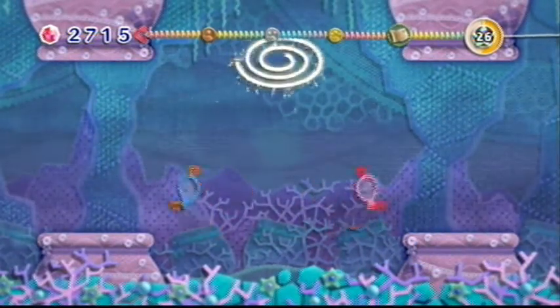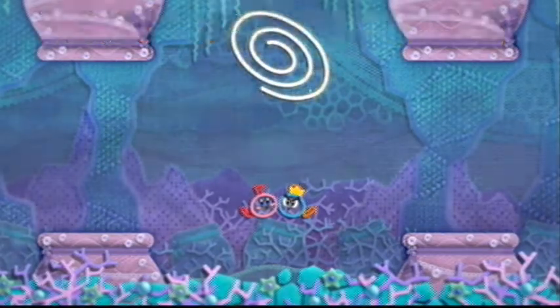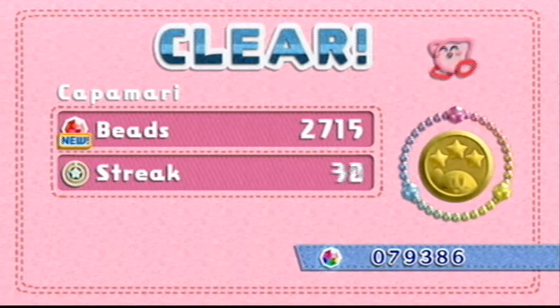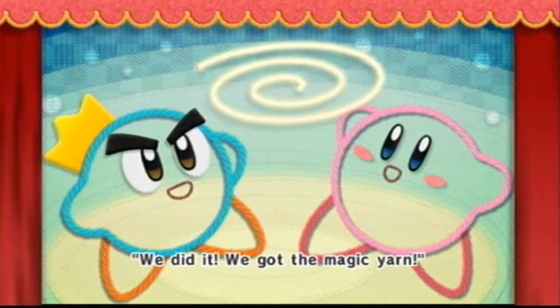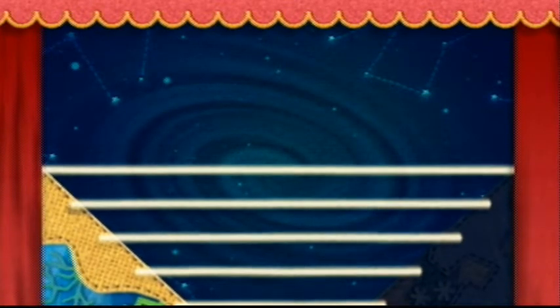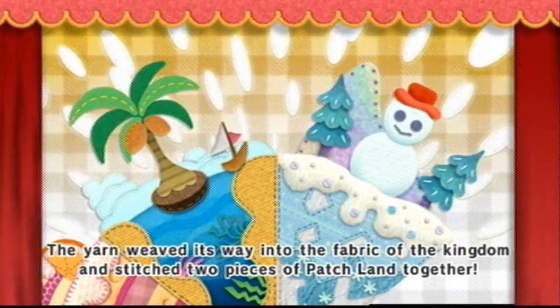Prince Fluff comes out of nowhere. The biggest trick was 46 — I almost said 47. He found the Kappa Mario music, he found the treasure map patch. We did it, we got the magic yarn! The magic yarn shimmered and spiraled and swirled high into the sky.